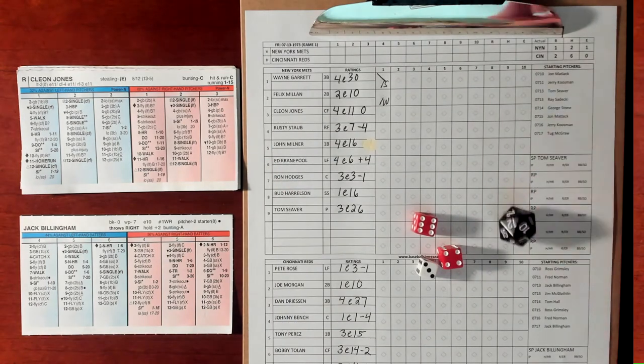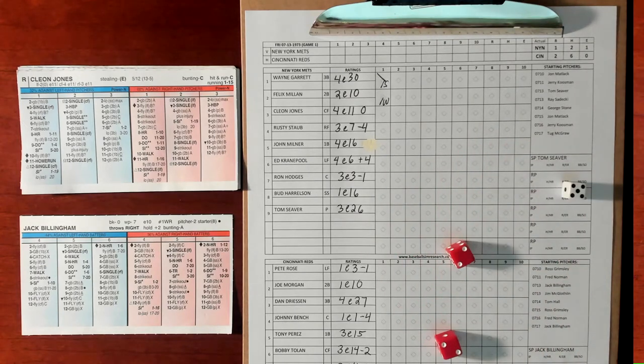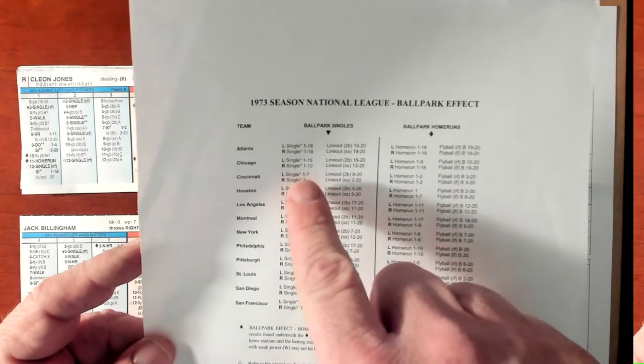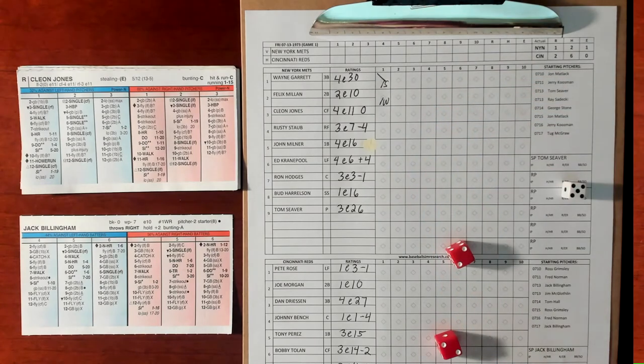Now we have Cleon Jones, first and second, no outs. We've got a 5-4 versus a righty — that's a possible single chance. We're in Cincinnati, and for a right-handed batter it's just a 1 for a single, so a 10. Jones lines out to the shortstop.